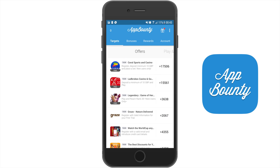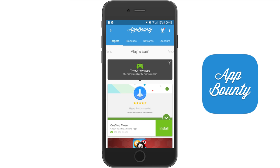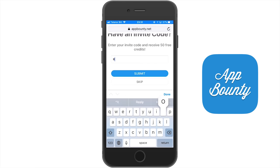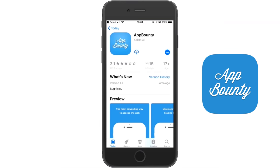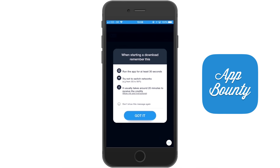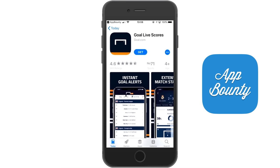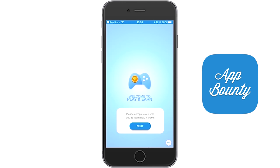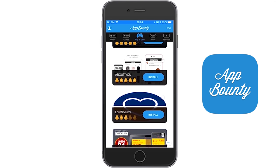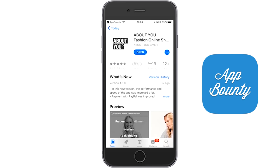Well, App Bounty might just be the thing you're looking for, and getting your hands on those gift cards could not be easier. Step 1: use the link in the description below to download App Bounty from the Google Play Store or App Store for free. When prompted, you can use the invite code ROGUE9 to get 50 free points added to your account right away. Step 2 is to start earning more points by downloading and trying out the free games and apps under the targets tab. To get the most out of the app, I recommend heading over to the play and earn section, where you earn points based on the amount of time you spend in the various apps on offer.